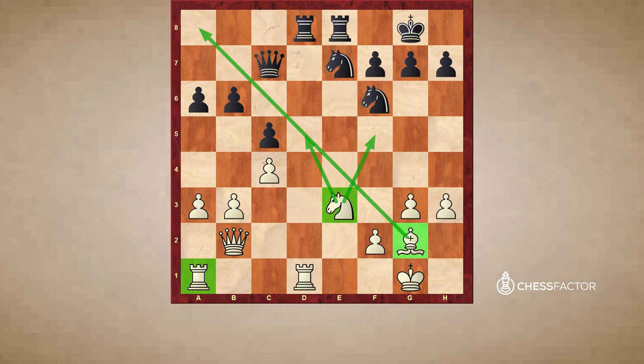Magnus chose b4, which is a very strong move. White is trying to undermine the defense on the queenside and particularly he'd like to open up the b-file, because after something like bxc5, bxc5, Rb1, this rook on a1 which we were previously complaining about all of a sudden finds a happy home and can actually become useful.